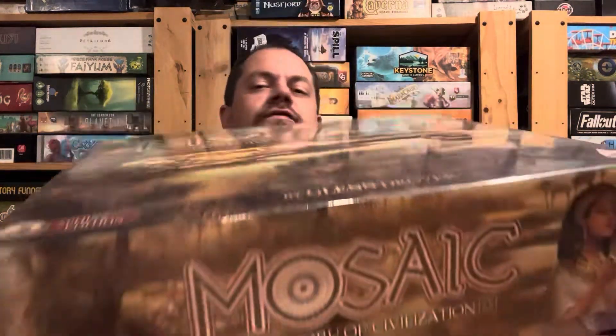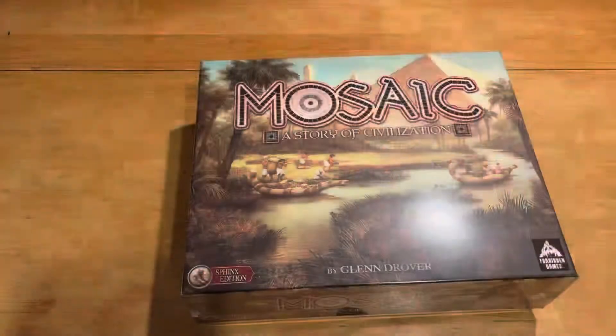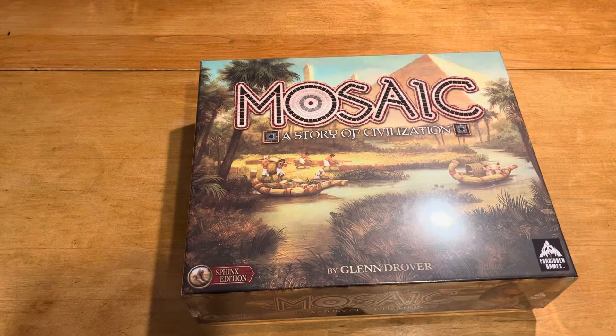Hello, my friends. John LaRuffa here with another Unbiased Inboxing. In this episode, we're getting a hernia — I mean, we're going to take a look at Mosaic: A Story of Civilization. We're going to look at the Sphinx Edition. This thing's got to be 15 pounds at least. Let's go ahead and take a look at what we got in here. As usual, folks, please like and subscribe to my YouTube channel if you haven't done so already. And if you have, thank you so much. I truly appreciate it.